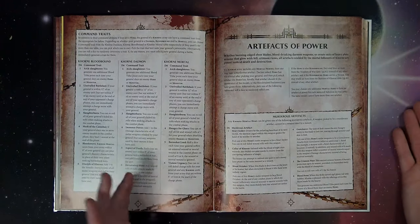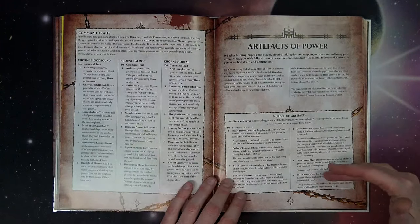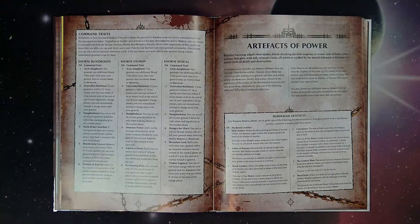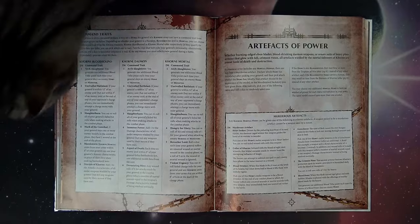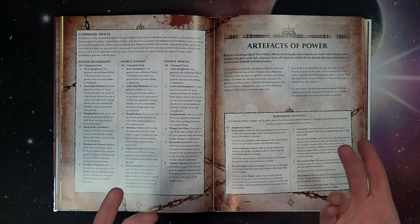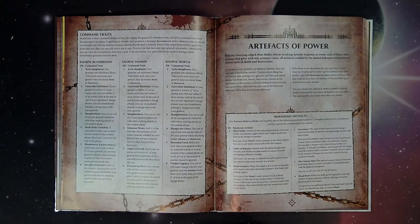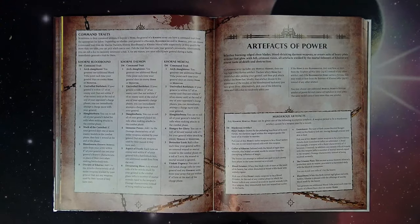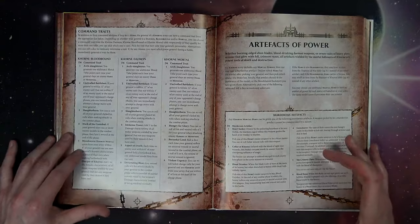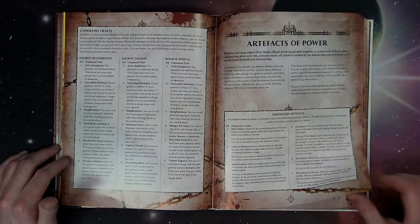Murderous artifacts are just for a mortal hero. The winner in my opinion is the Gore Cleaver — pick one of the hero's melee weapons to be the Gore Cleaver; attacks from it inflict an additional -1 rend, and any wound rolls of six inflict mortal wounds equal to the weapon's damage characteristic instead of being resolved normally. Definitely be aware of that one.